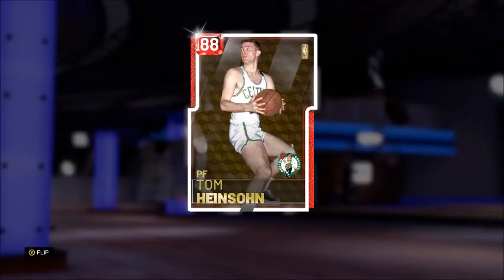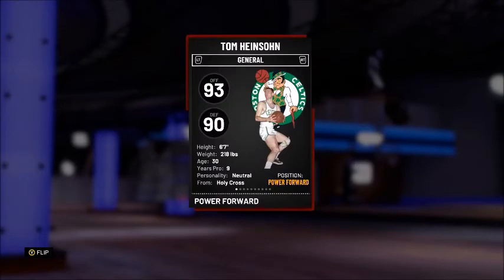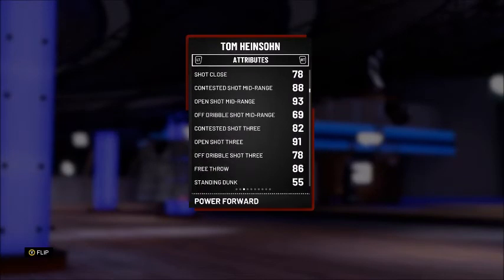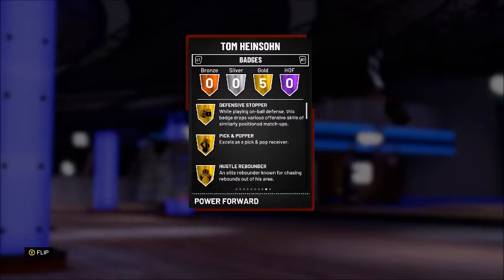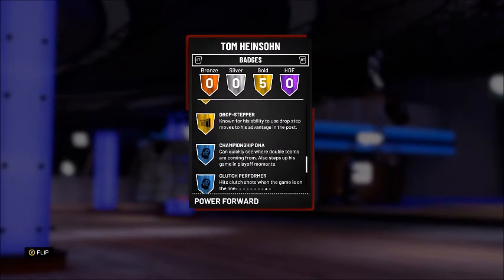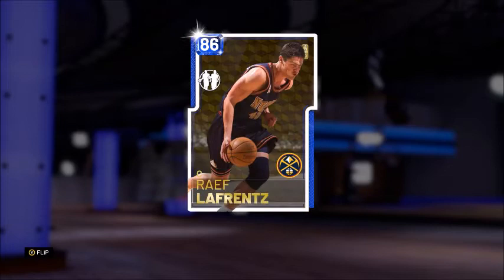Next up on the bench is the 88 overall Ruby Tom Henson — 93 offense and 90 defense. He's gonna have a nice open shot 3 at 91, an 82 contested shot 3, and a 78 off dribble shot 3. Tom also comes equipped with five gold badges: defensive stopper, pick and popper, hustle rebounder, post pin technician, and drop stepper.